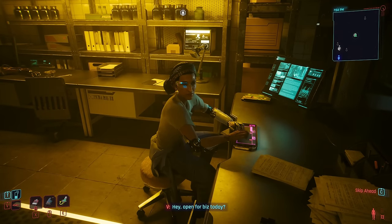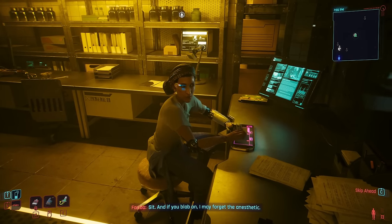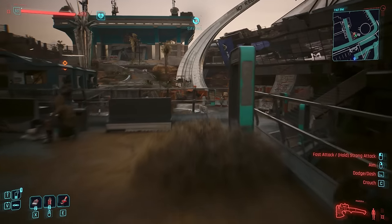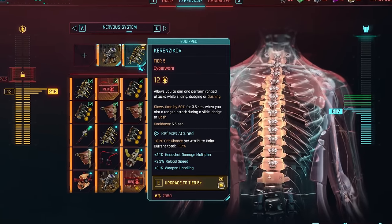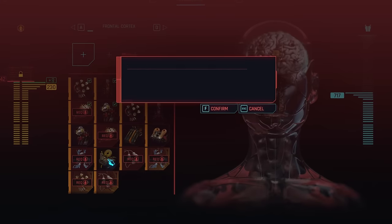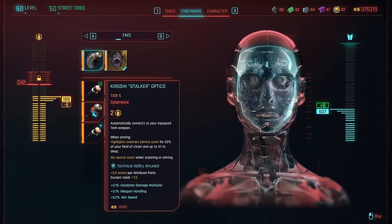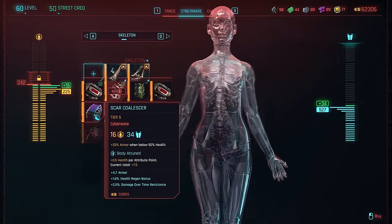Not saying this is what you have to use, but I do find these items pair particularly well with the Sandevister. In Frontal Cortex, we have the Newton module, or alternatively the overpowered but much more expensive Axolotl, which reduces Sandy cooldown every time you neutralize an enemy. Karensikov is also going to sit in as a useful alternative when waiting on cooldown, with the Karensikov boost system helping us to aim with that. The Defenzikov will help us take less damage after using Karensikov. With Kiroshi, maybe grab something simple to free up cyberware capacity, since the best Sandevisters on this list come at a heavy, heavy cost to that.